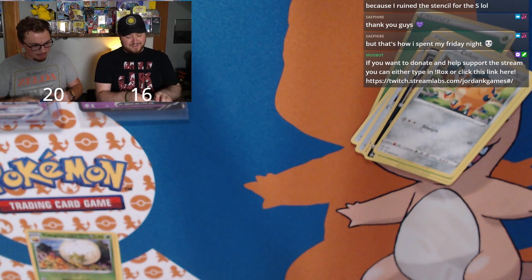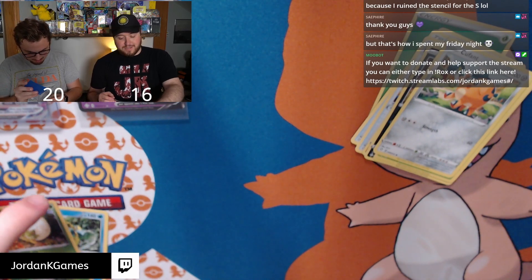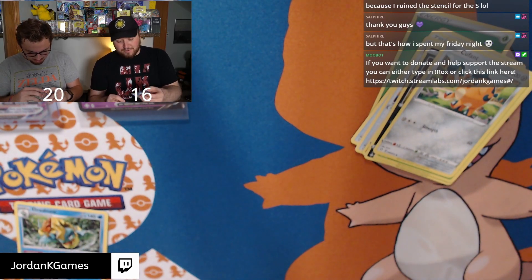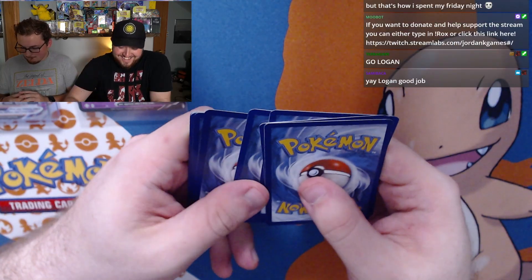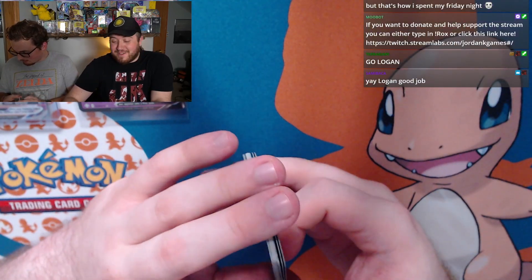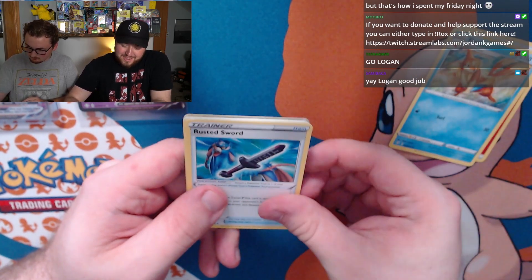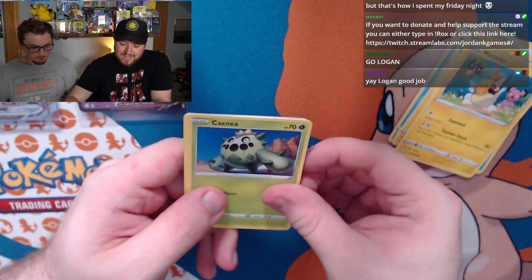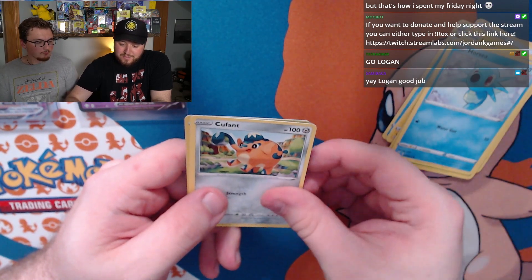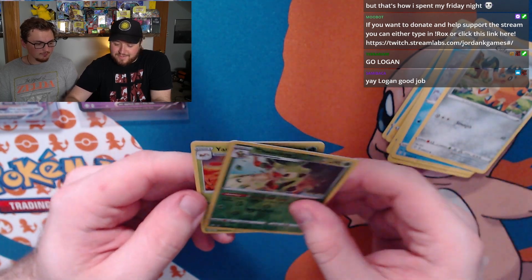Logan wins 20 to 16. Jordan still has three bonus packs to open that won't count towards the score. Bonus pack: Flaaffy, Rusted Sword, Luxio, Chewdle, Morpeko, Cacnea, Horsea, Cufant, reverse holo Thwacky, and Omanyte for the rare — still down four points hypothetically.